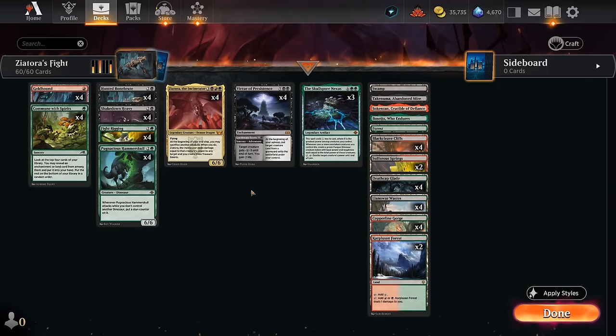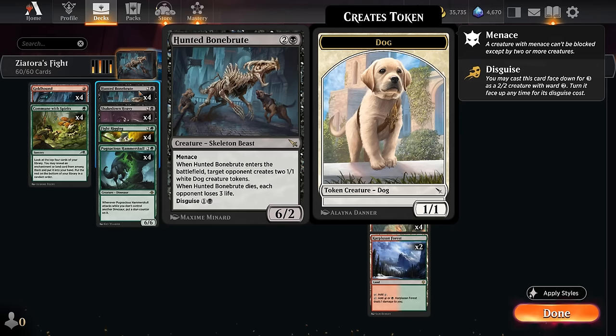Hello and welcome to another Standard Games video. Today we're going to look at a black, red and green — or Jund colored — fightrigging sacrifice deck. I'm always on the lookout for new ways to build fightrigging decks in Standard, and with the latest addition Hunted Bonebrood, it's time to dust off our four copies of fightrigging once again.